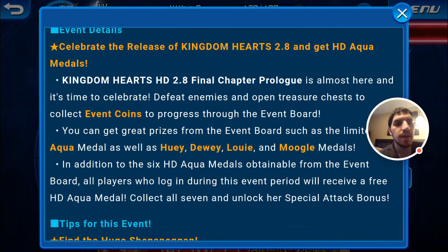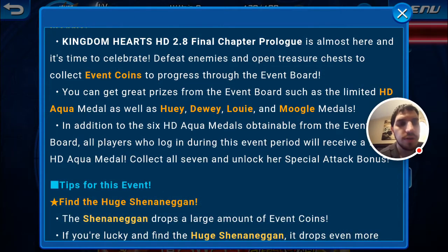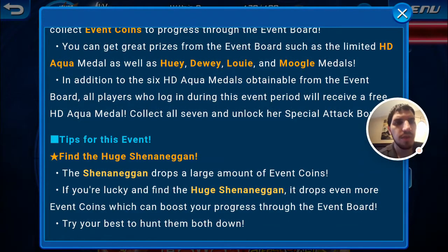Celebrate the release of Kingdom Hearts HD 2.8 Final Chapter Prologue — it's almost here and it's time to celebrate. Defeat enemies and open treasure chests to collect event coins to progress through the event board. You can get great prizes such as the limited HD AquaMetal as well as Huey, Dewey, Louie, and Moogle Medals.